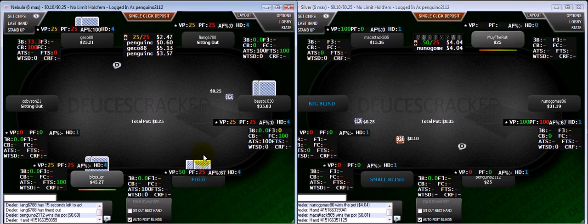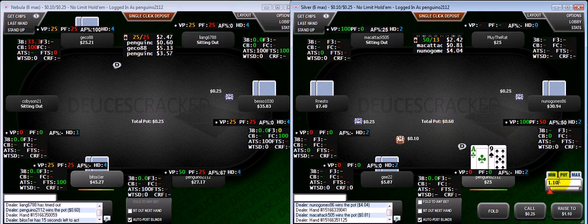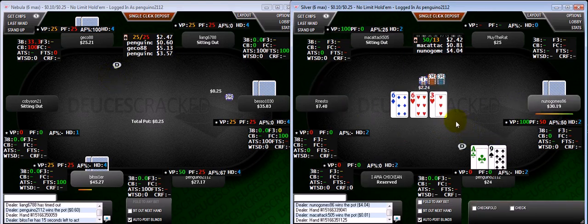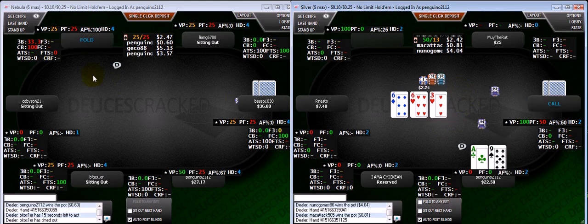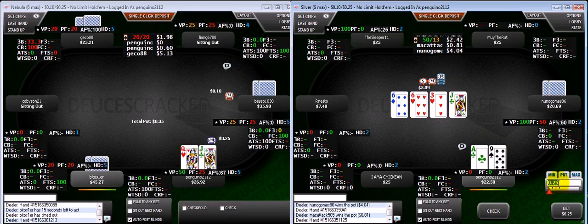One thing I did when I got on these tables is I wanted to do a little experiment. I had mentioned before in one of my videos that I thought it was better to look for lower average pot and higher players per flop. So I grabbed one table on the left with a high average pot and lower players per flop, and then the table on the right is vice versa.